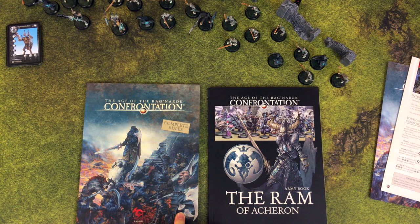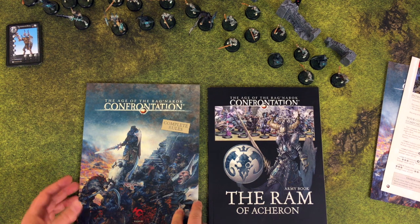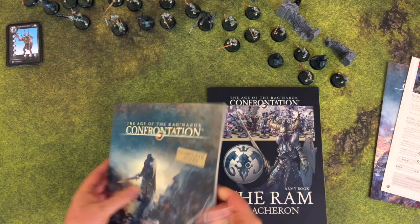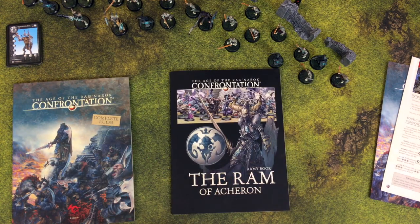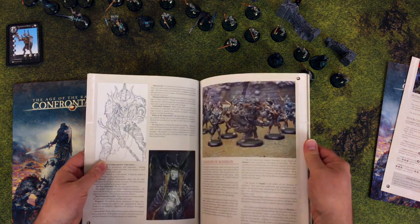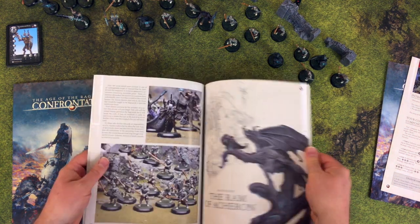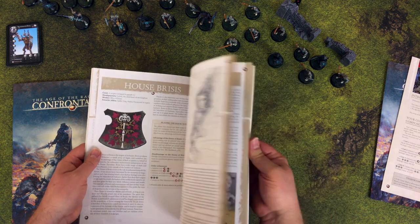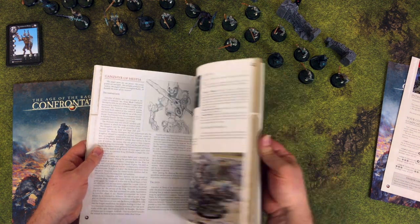These were not included in this particular box set — this is the full rules of Confrontation Age of Ragnarok, available separately. And then the Ram Army Book, which runs through the fluff of this particular army, the different houses and the Barony of Acheron, explains the history, and covers some of the special units.